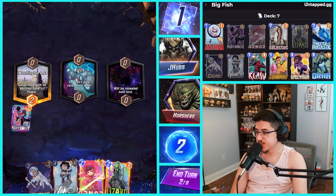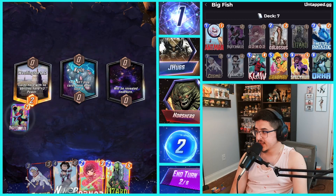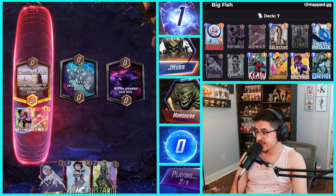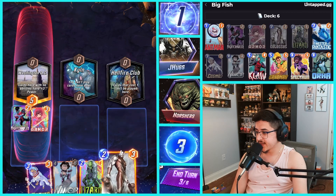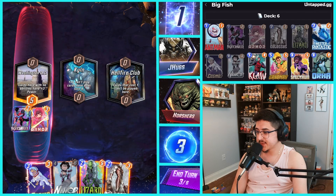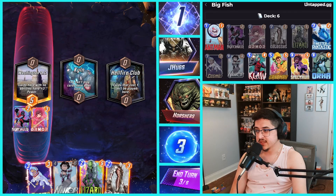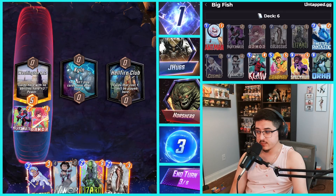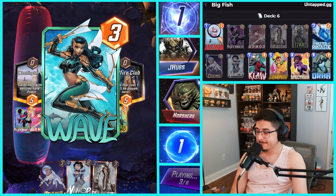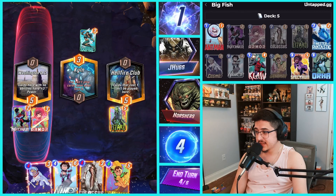We get the Kiln, which is actually really good for Namor — it's kind of just like a better Jessica Jones. Let's throw Namor into the Kiln. Let's do Armor on Washington DC to protect our Nightcrawler from anything just in case. We got Hellfire Club — maybe I wait on Cosmo, because my opponent hasn't played a card yet. A problem with me is I've been playing Cosmo too early. I need to wait and actually block one of their plays. For now I'll do Lizard in Hellfire Club — and it's a Wave. Could be Galactus maybe.